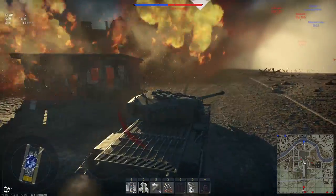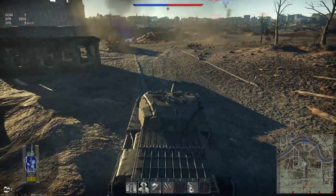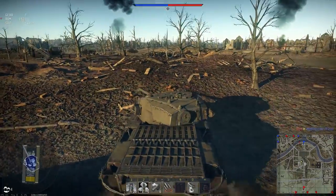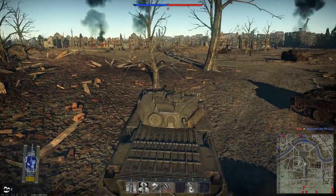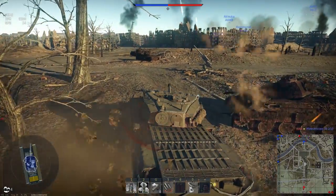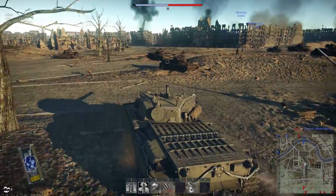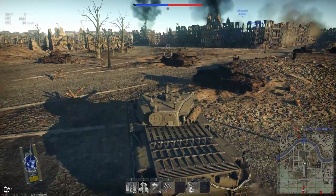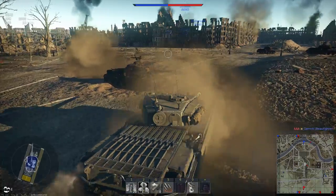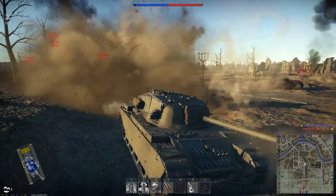Those are pretty much the only situations I really use smoke. You can use smoke to help teammates out, too. If they're repairing and you notice somebody, just go shoot their tank with smoke. When using it to cover up enemy concealment — let's say you see an enemy sniping at you, it's an IS-6, you can't penetrate them — shooting the enemy tank with smoke obscures their vision 100%. Shooting in front of yourself obscures the enemy's vision on you, unless you have some sort of viewport.